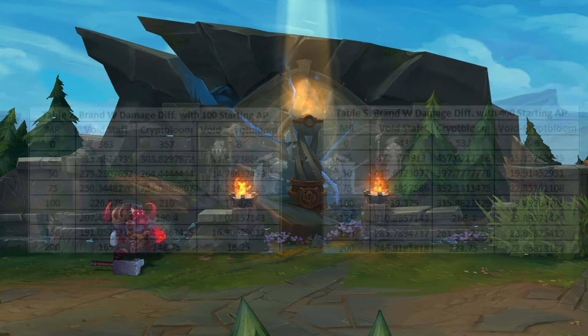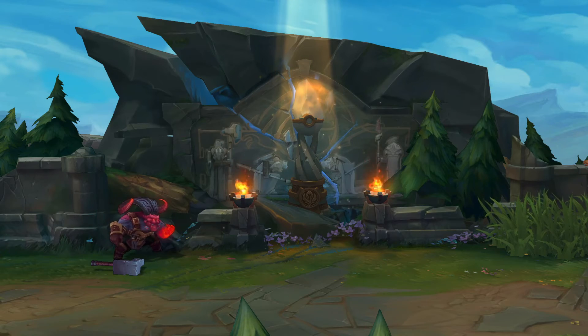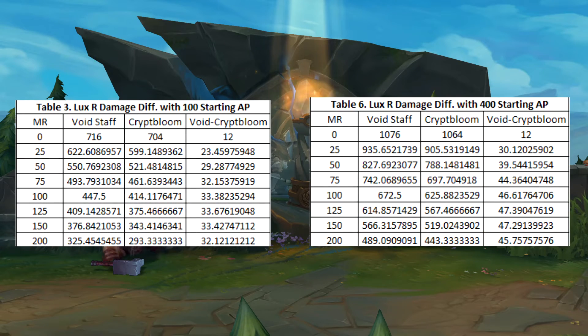Let's look at other champions. Here's Brand W's damage. Again, the difference is small. The difference did increase by increasing AP again, but the difference is still small. Here's one more case — here's Lux R damage. Again, the difference is small.